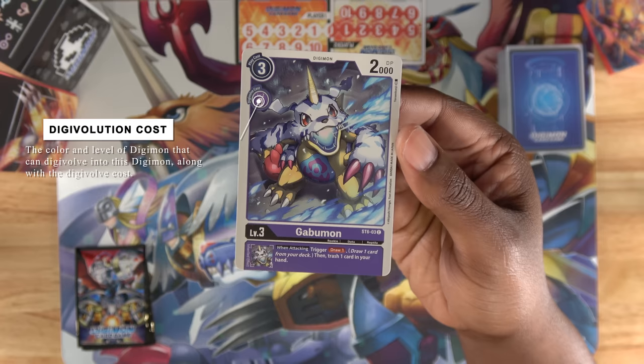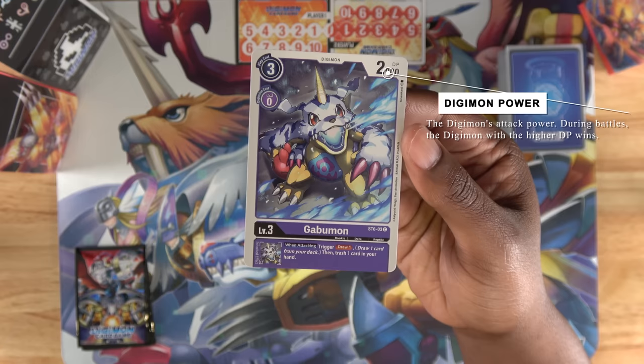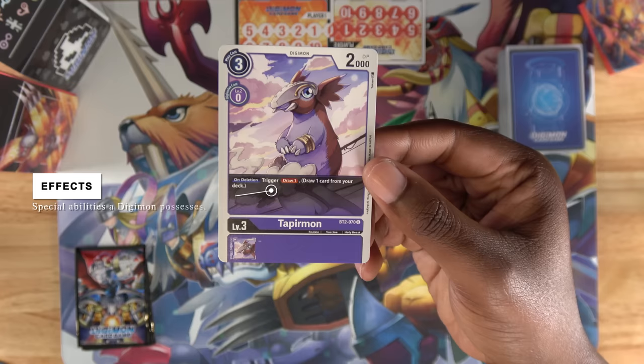At the top right is the DP value, or Digimon power. It decides which Digimon is stronger in battle. Above the name of your Digimon is its effects. This guy doesn't have one, so I'll switch it with someone who does.